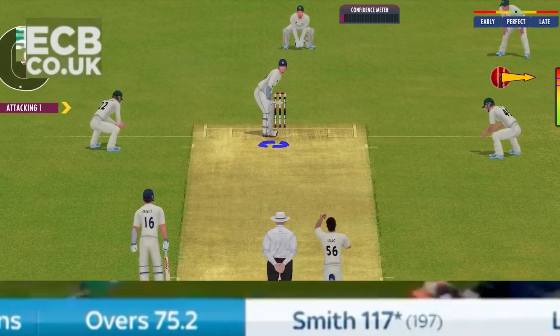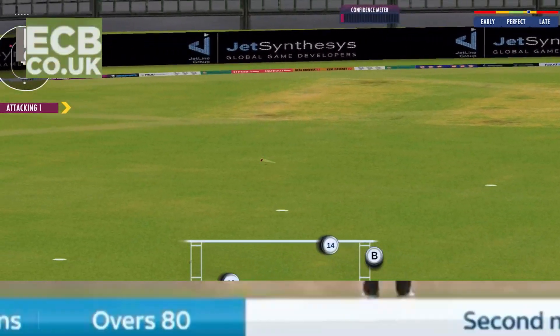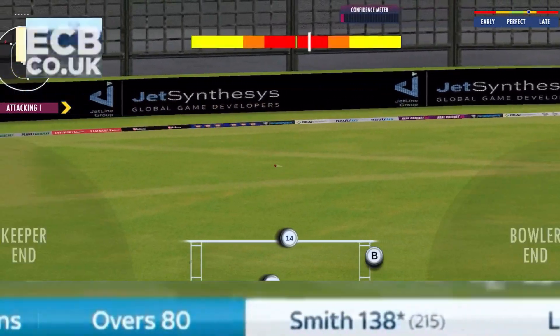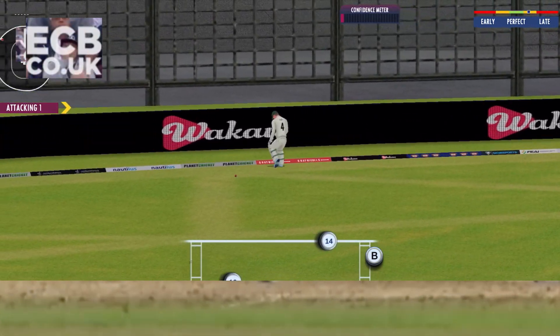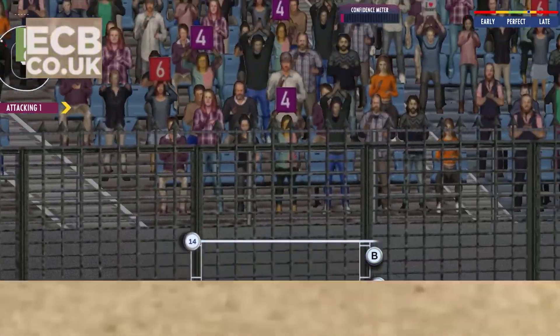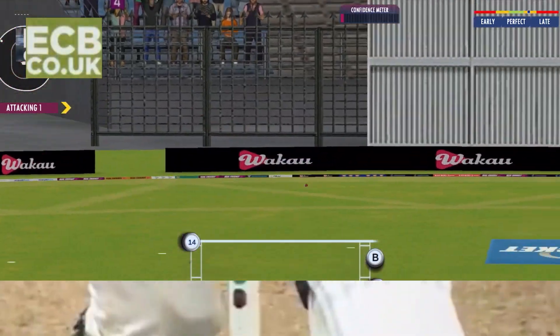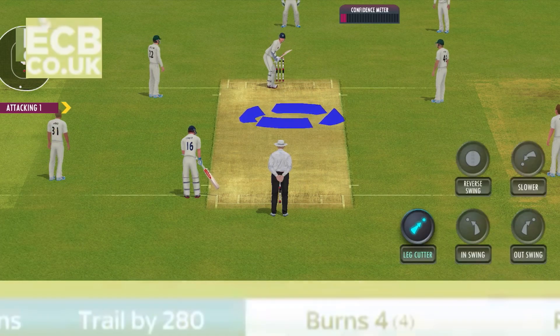But when he connects, it's generally out of the middle of the bat — just over Joe Root — and that's 250 up for Australia. And Smith swings away into the crowd. Pulled in this time, and that ends a remarkable innings from Steve Smith. It also gives Stuart Broad his five-for and his hundredth wicket in Ashes cricket.